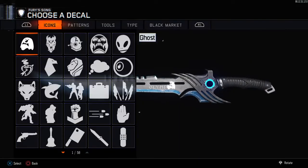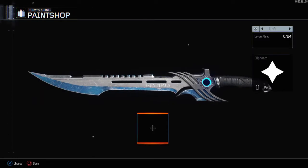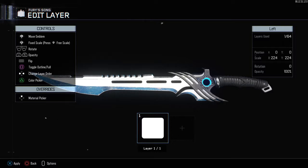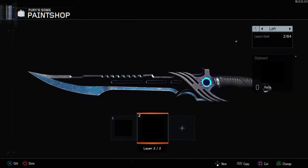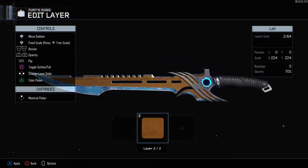Now we're going to move on to the gold. Get the Round Square and do the exact same thing — make it black, copy and paste. Then go to the Material Picker and select this bronze-ish color, not the peach one. Set the opacity to 10.